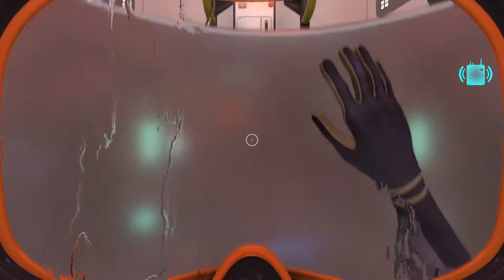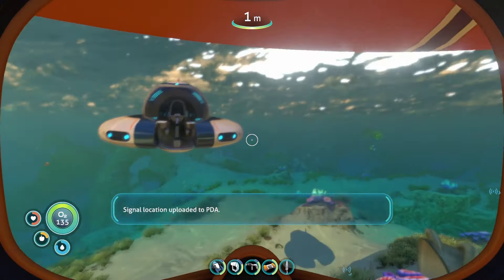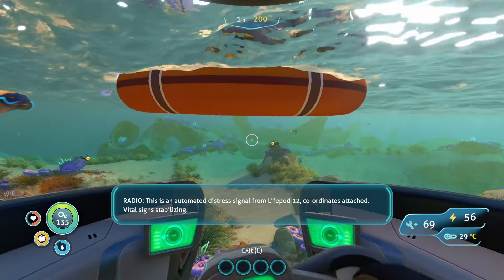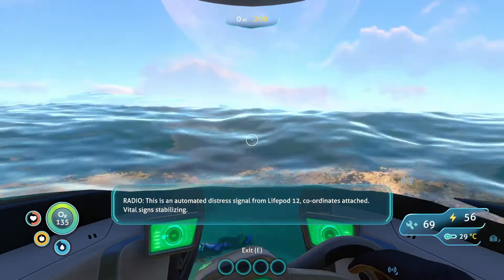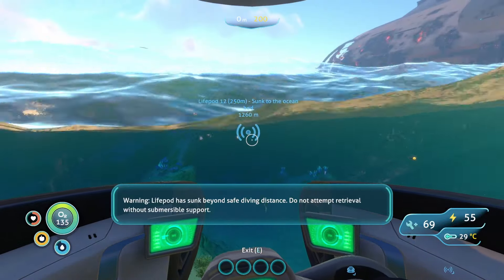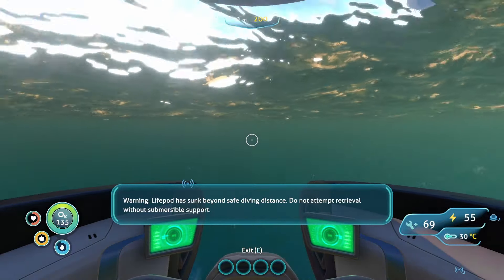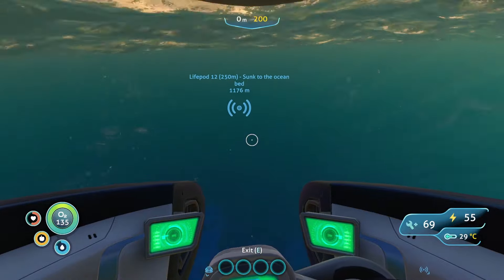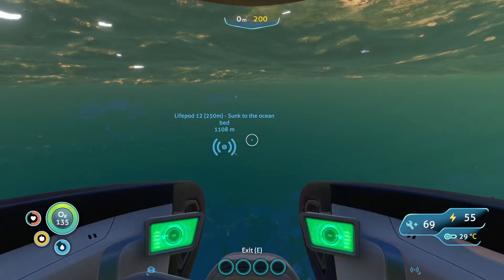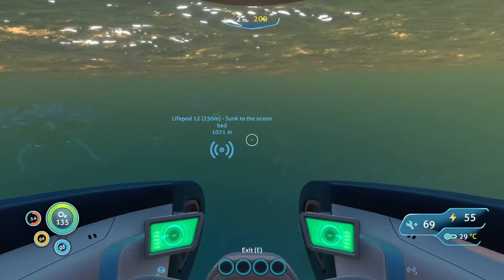That's going to be the countdown, I'm betting - or life pod four which we haven't gotten yet. Life pod 12: this is an automated distress signal from life pod 12. Coordinate attack warning - life pod has sunk beyond safe diving distance, attempt retrieval without support. Signal location uploaded to PDA. Yeah, it's fine, we'll get you on the way back.